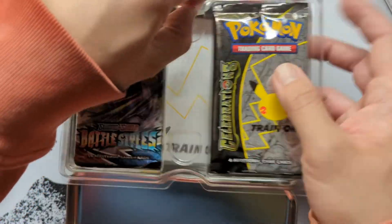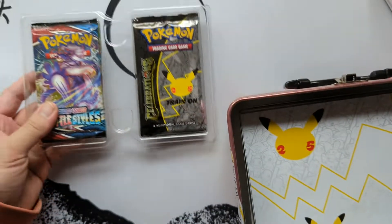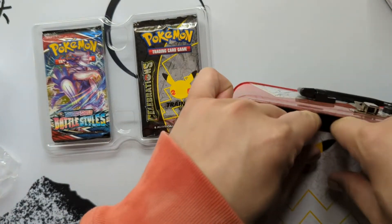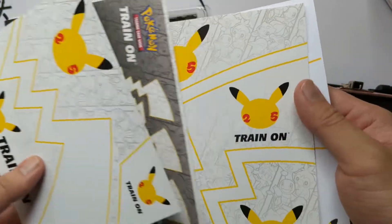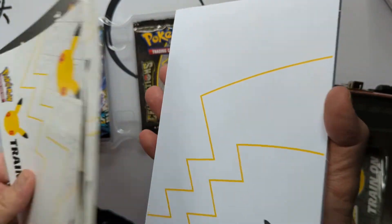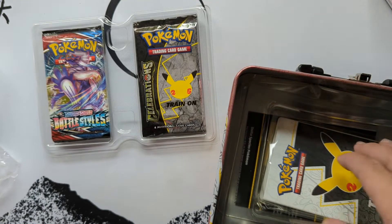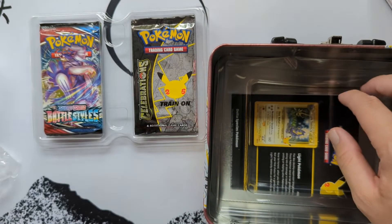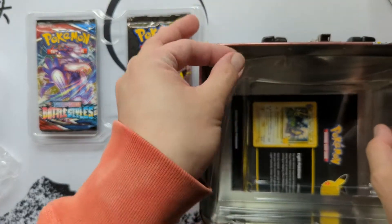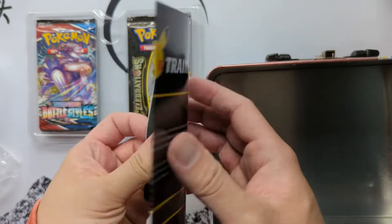And we got, I think, six of these Celebrations packs and the rest are your standard Sword and Shield cards. You have stickers, which are cool I guess. It's a notebook — I've not actually written on paper in a long time. And what's this? I think this is a mini portfolio. And a thing.